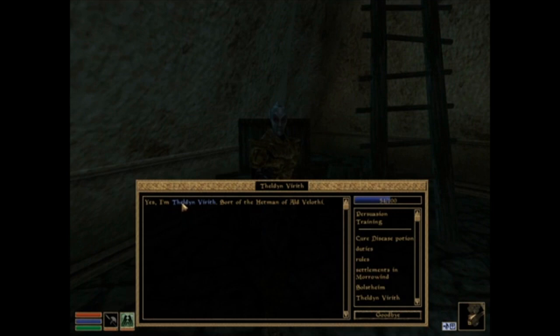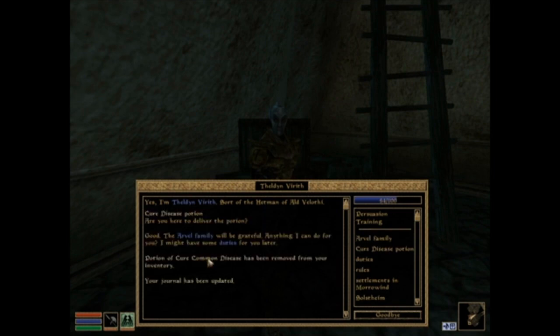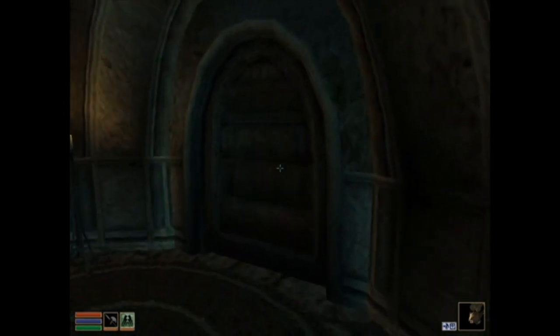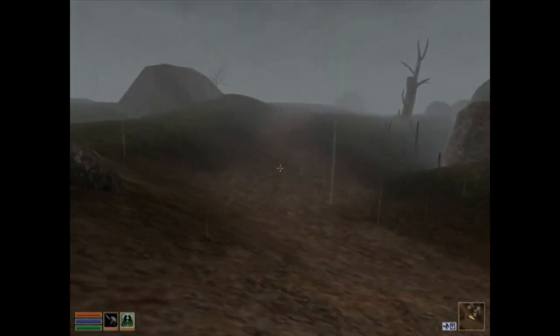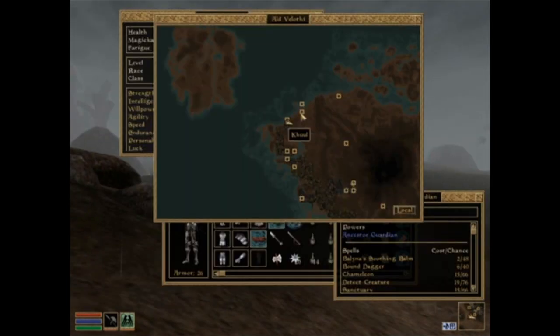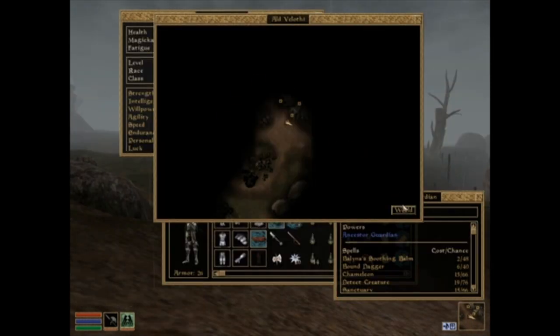Theedlin Virilith - yes, I'm Theedlin Virilith, sort of the hetman of Ald Velothi. Cure disease potion - are you here to deliver the potion? Yes, good, the Arvel family will be grateful. Potion of Cure Common Disease removed from inventory, journal updated. The Arvels have lived here for years - despite their Hlaalu connections they are decent and generous. He says maybe in a few days he'll have duties for me, but make sure I tell Naminda that I've delivered the potion. So the next House Redoran mission is to return to Aldroon and report to Naminda.